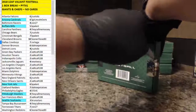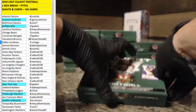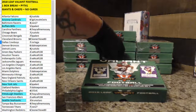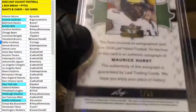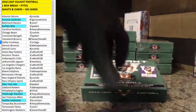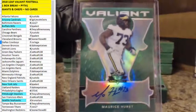Four hits in this one — they shorted us one from last year, so hopefully they've improved the product a tad to compensate. First one out of the gates: Maurice Hurst, green, number 1 out of 60. Nice. Raiders getting that one. Idaho getting the first one — nice hit, Idaho. Number 1 of 60, that's cool.